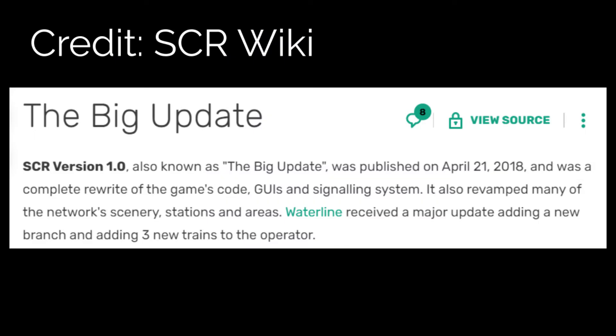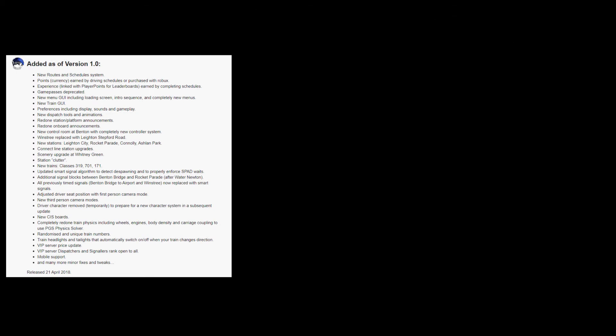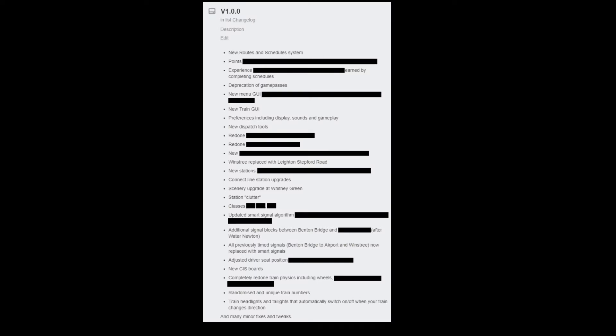This sneak peek doesn't show any footage from the game. However, this shows the tasks for version 1.0, which is called the big update. I'm not sure if it's bigger than 1.7 and 1.8 or not, but at least it's big. There are 25 tasks listed here.